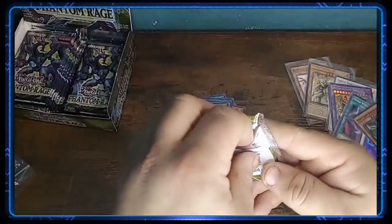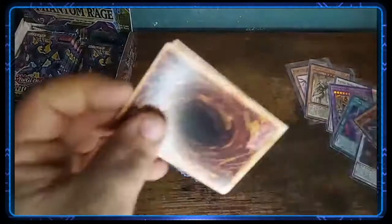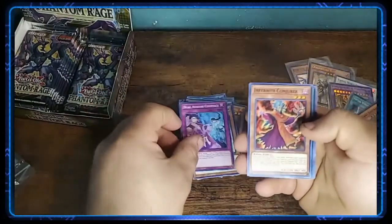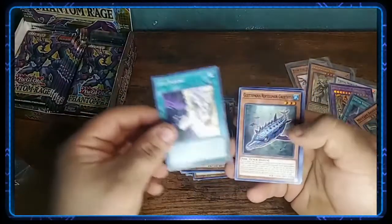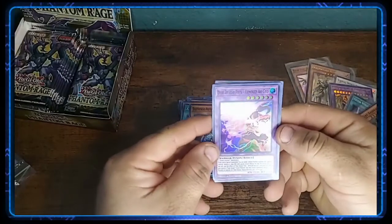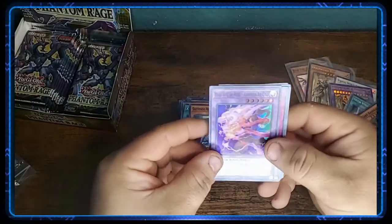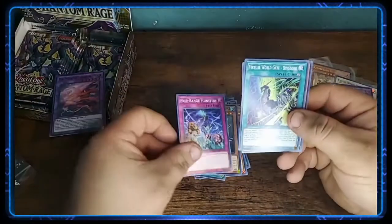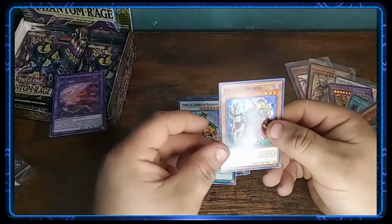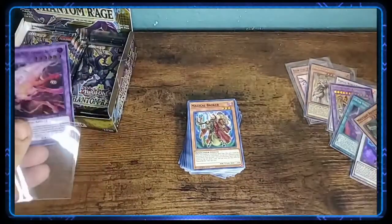Got four more packs. Dual Avatar Compact, Infernity Conjurer, XYZ Import, Delutinous, Reptolphin, Dual Avatar Fist, Armored Argeo, Spinisters, Free Range Monsters, King Wall, Empress of Blossoms, and Magical Broker. Nice. Get a sleeve on this guy.